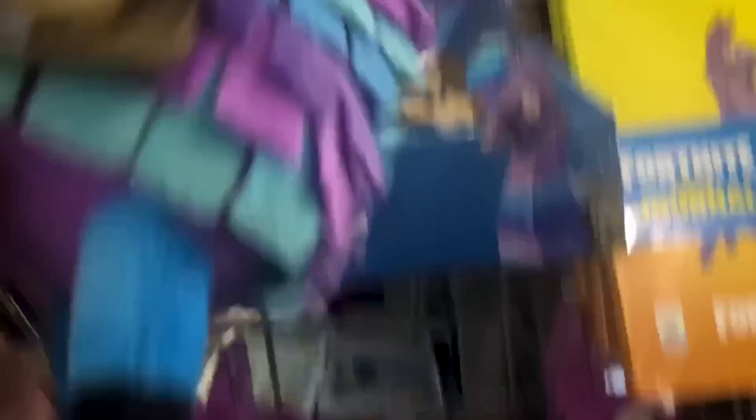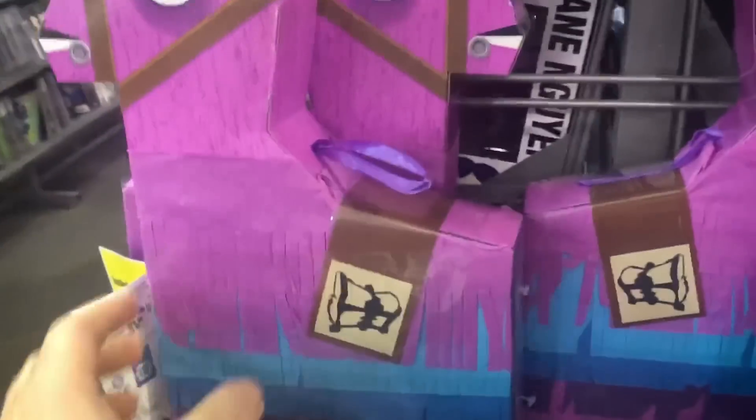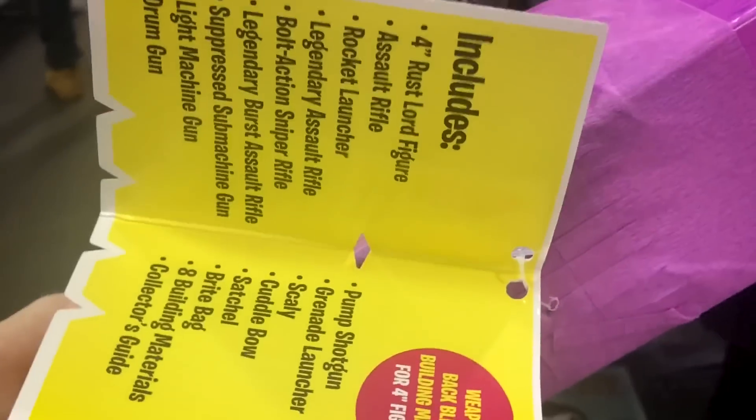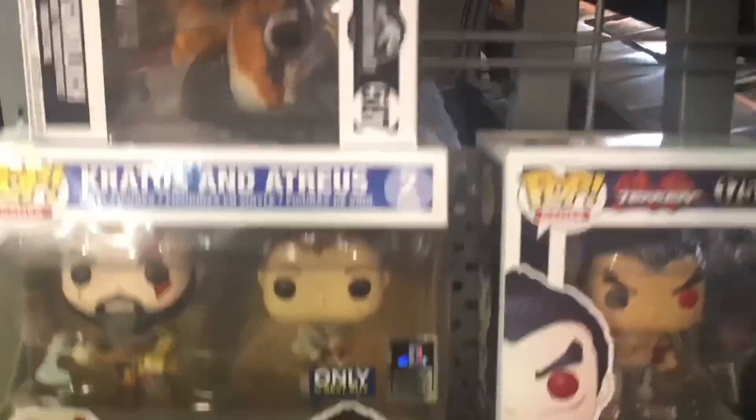We got a Loot Llama — these are actually pretty cool, maybe just for decoration for the studio. And they've got these — now these should be the piñatas. These are for the 4-inch figures. They have like little building supplies and whatnot. Those are pretty cool. I don't have any of those yet — maybe we'll grab some.